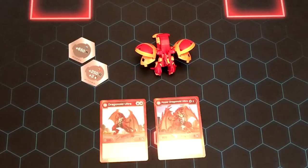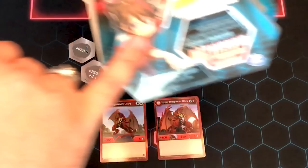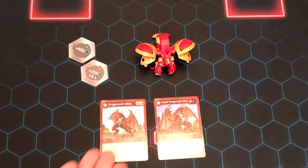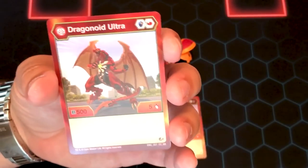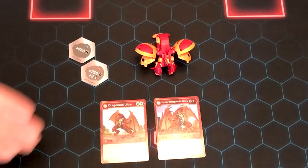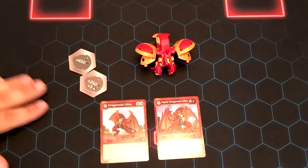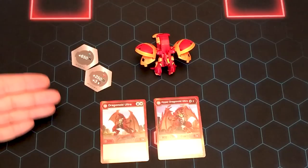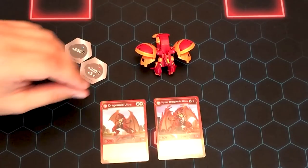We're back and we got them all open. The first thing you're obviously going to notice is that this is Hyper Dragonoid, as it says on the packaging, but you're going to get a Dragonoid Ultra character card. We've all seen this — noted it as 5-5 Shield Fist. So you might think that's weird, but you do get the Hyper Dragonoid Evolution card.